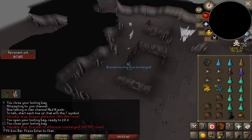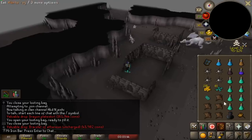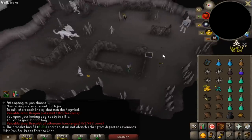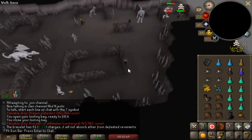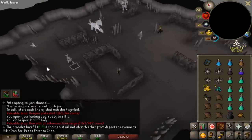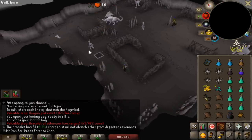We just got our first revenant bracelet — we're going to be getting a lot of these. The first one is super important because I can wear it and not take any damage from the revenants, as long as I keep it charged, which should be no problem as I get the ether from killing them anyway. So it will keep replenishing itself.